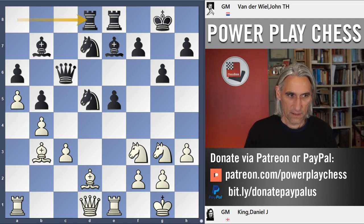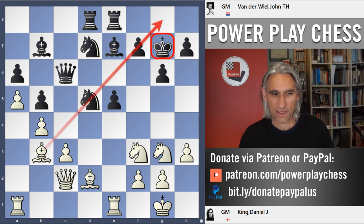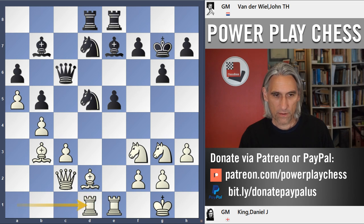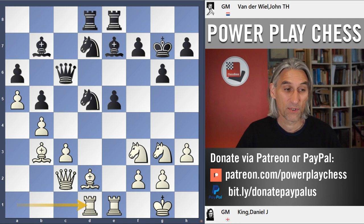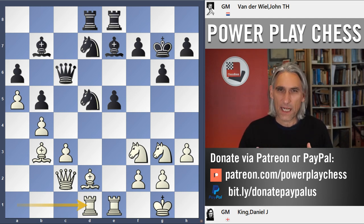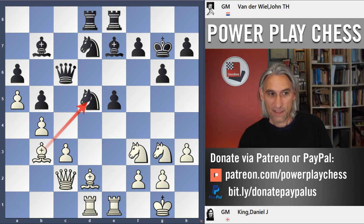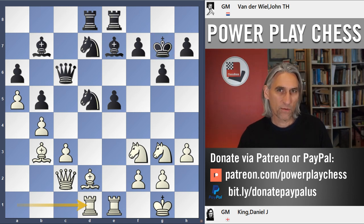Both sides bring their pieces out, rooks are connected, and king g7 gets the king off that diagonal — remember, the long-term aim is to advance the f-pawn. Rook d1. If you feed this into the computer, it basically thinks the position is about equal. But from a human point of view, this is far more difficult for black to play than white, because there are so many tricky tactics in the air — potential pressure on the e-pawn, a battery on the long diagonal, and the king is just a little bit insecure.